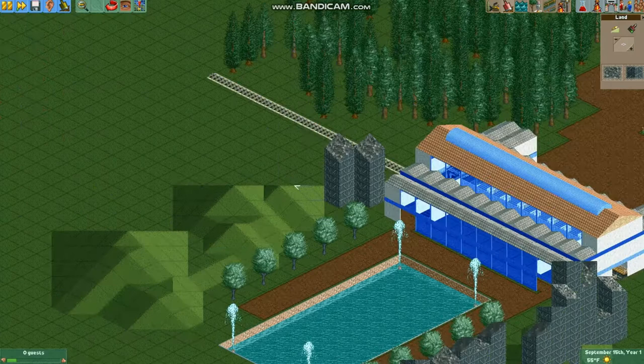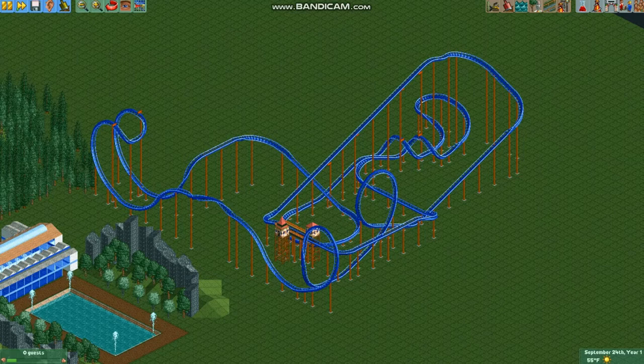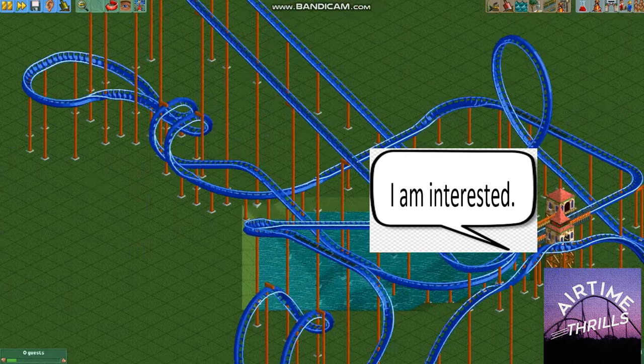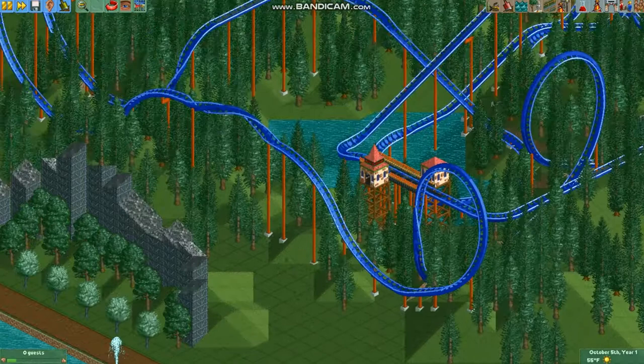Soon I will create videos on how to make roller coasters, but for now here's how to make them look better. Taking a look at this roller coaster, you'll see that it's completely boring — there's no scenery at all! Here's how to do it: the actual layout isn't bad, but I'll add a lake where the track goes near the ground, create a few tunnels, modify the terrain so it goes with the roller coaster, and add trees.